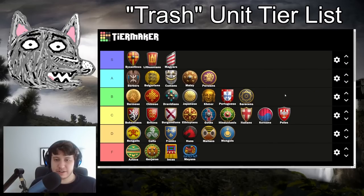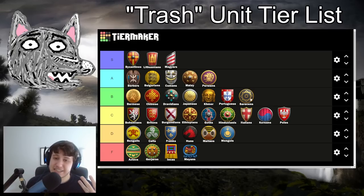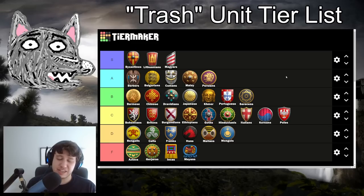Also in B tier are the Saracens. Saracens have fully upgraded Hussars, fully upgraded Elite Skirmishers, and they miss Halberdier - which is certainly a bummer. But what puts them over Italians is actually just the Saracen market, which is pretty darn worthwhile because it means you can just balance your eco to whatever you need to get certain upgrades for the units. In super late game scenarios you can just spam Hussars and Skirmishers however long you need to. It's essentially the same tech tree line as Italians, but getting that market bonus really does put them over the top and sneaks them into B tier.